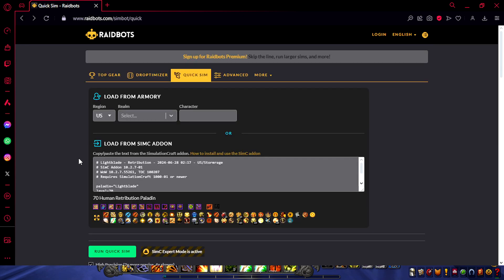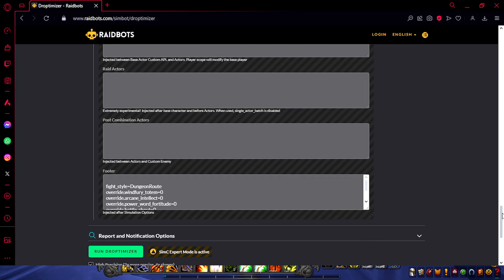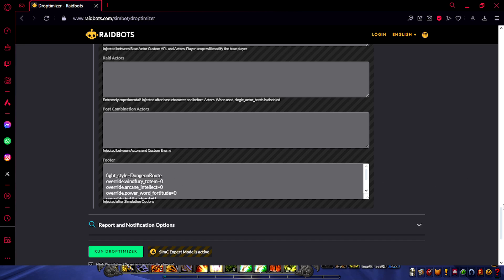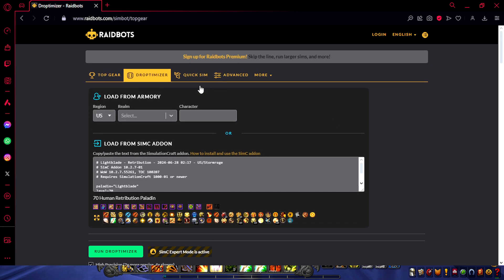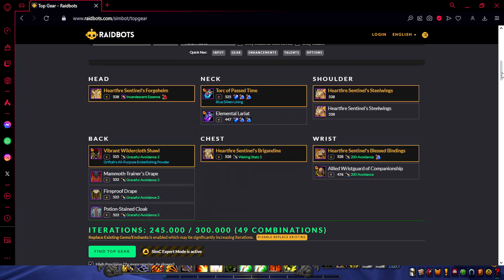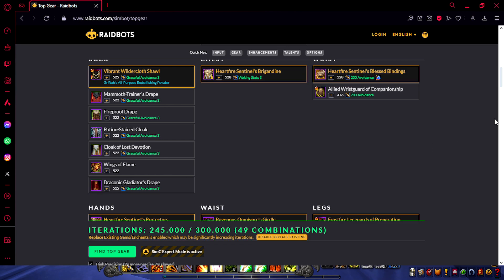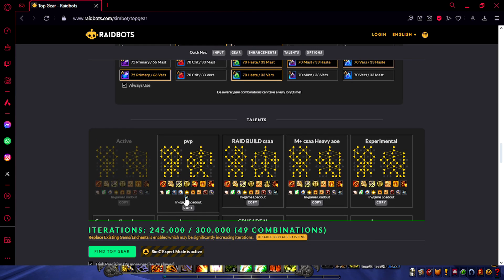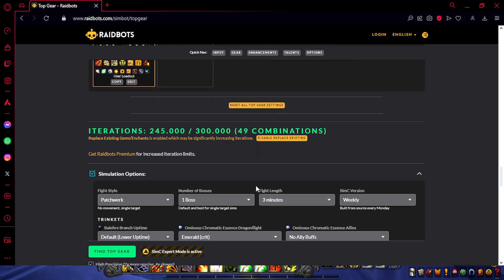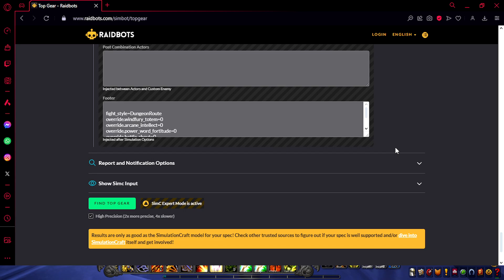We can take this even further. If you go back, you can find other tools like Droptimizer. You can use the same style of simulation — as long as you have Expert Mode ticked and the route information in the Footer — to know what gear you want from different bosses. You can also do the same for Top Gear, which is more useful because it works with items from your bags. You can simulate which cloak is best for a certain dungeon, compare enchantments, gems, talent setups — the best choices for different dungeons. As long as you have SimC Expert Mode plus the Footer filled in, you're good to go for full dungeon simulations.